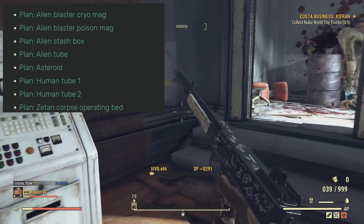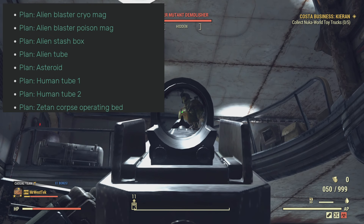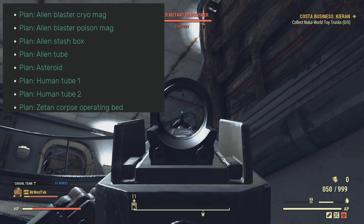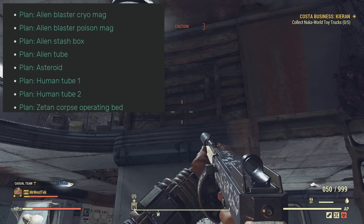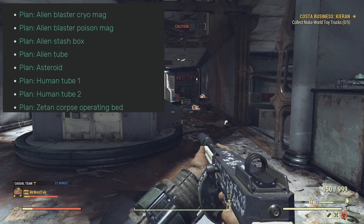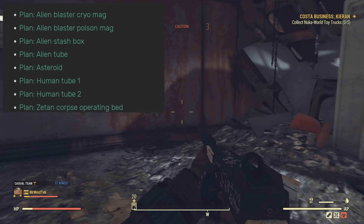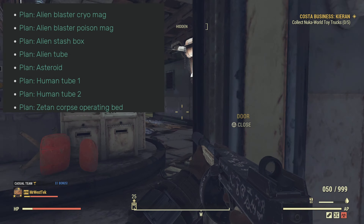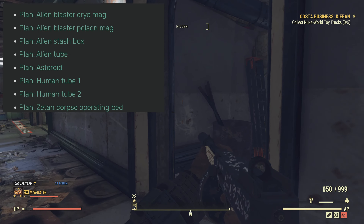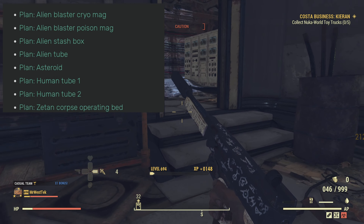These are the plans that you can actually trade that you're going to get from the event. The alien blaster cryo mag and the poison mag is a little confusing because you can trade these, but the actual gun and other mods you cannot. The alien tube, asteroid, human tube one and two, and the Zeta corpse operating bed — you will be able to trade these. I do recommend collecting these and getting ready to sell as many as you can when the events are over, so they're actually worth a little bit more.